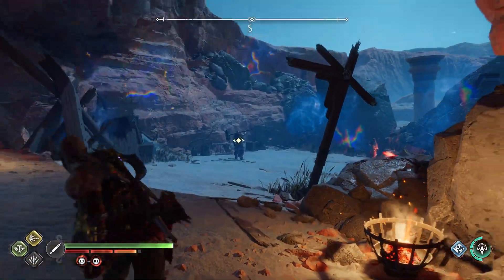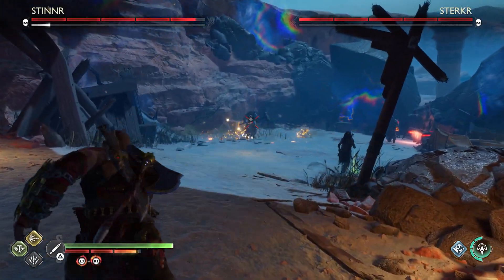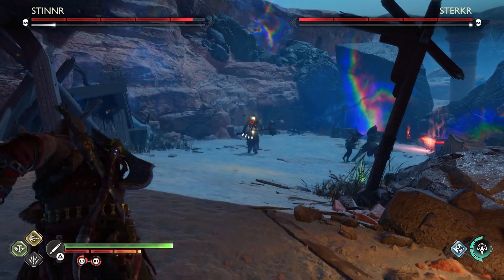So in the start here, we're going to use our ranged runic attack just to get some damage off. And then we're going to keep throwing our spear to pile it up on this guy.